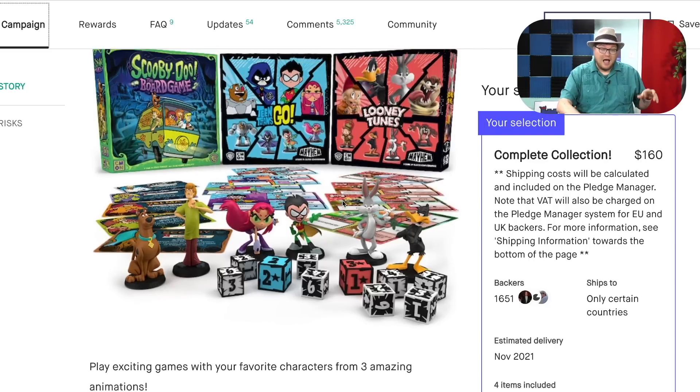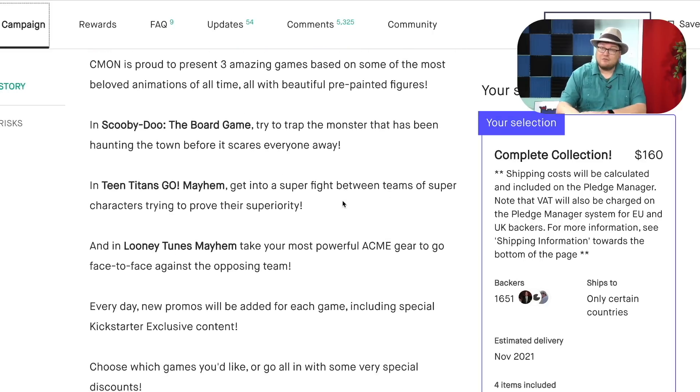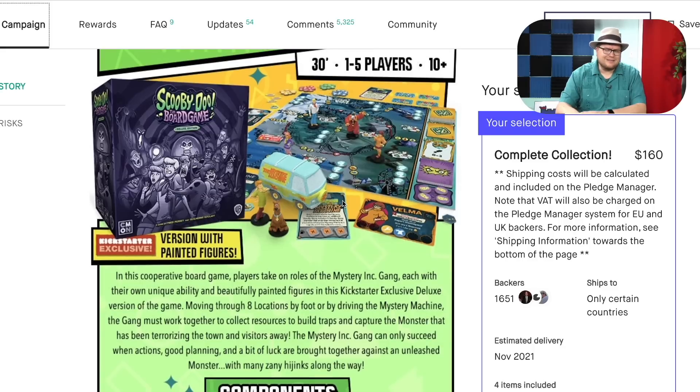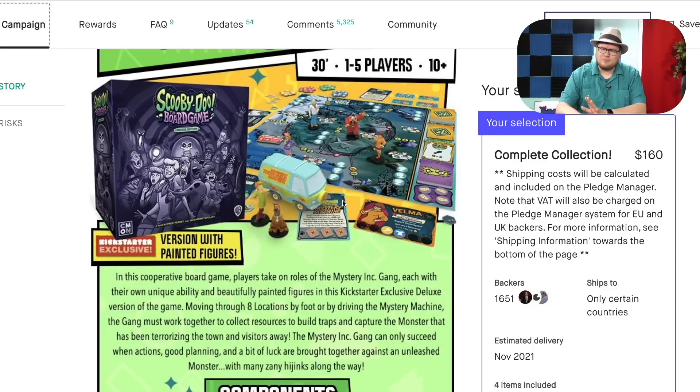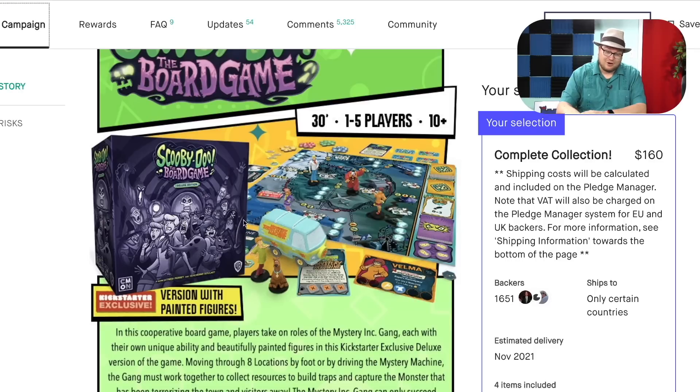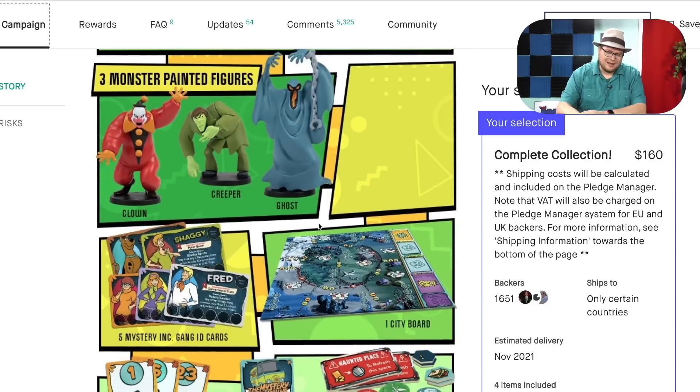I like the Scooby-Doo board game. It's a very light cooperative game — think along the lines of Forbidden Desert or Forbidden Island. If you got the Kickstarter version, it comes with the van and these painted figures. I really like that. You fight different monsters. This one is a lot of fun.